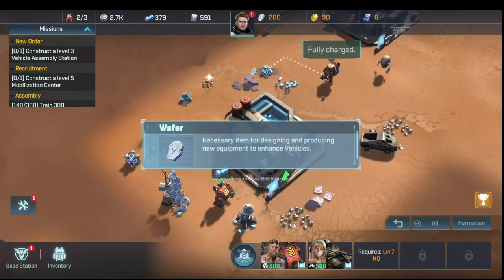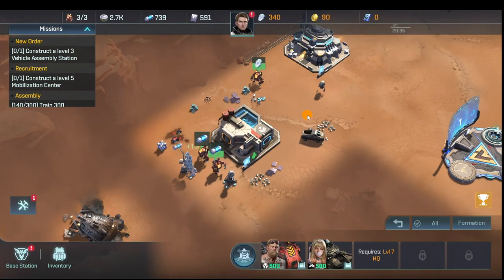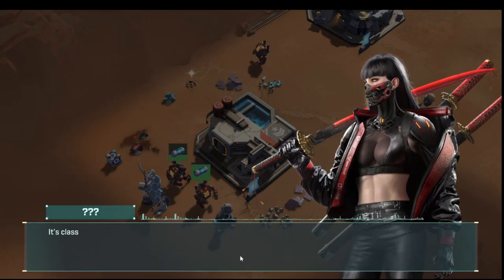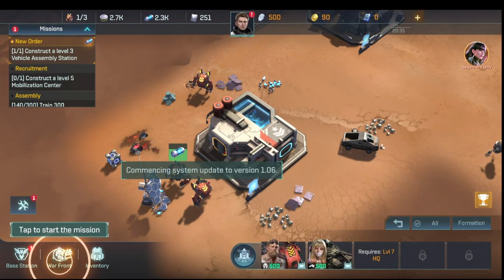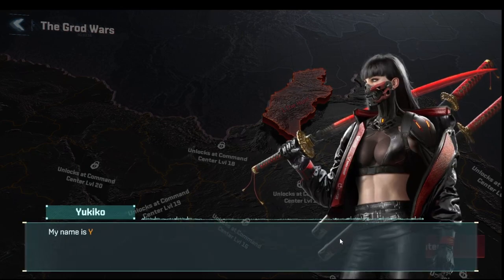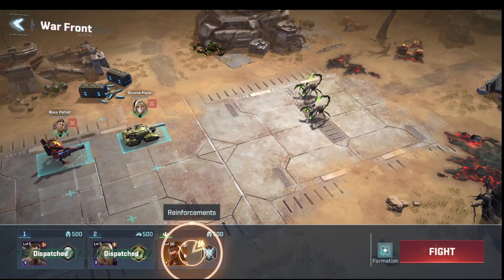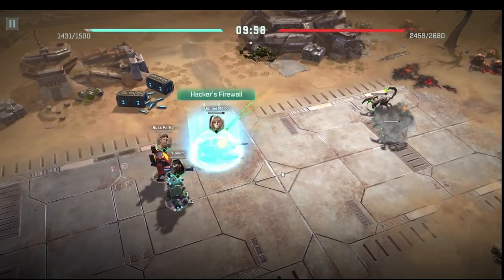We need energy for the next upgrade, so we do two energy piles and one more, maxing out those collections. Now we get Yukiko introduced — she says she's here to conquer the planet. We don't get Yukiko permanently; the game is taking us through the tutorial for the grod wars mission tree. We enter the fight and add her temporarily for this battle.